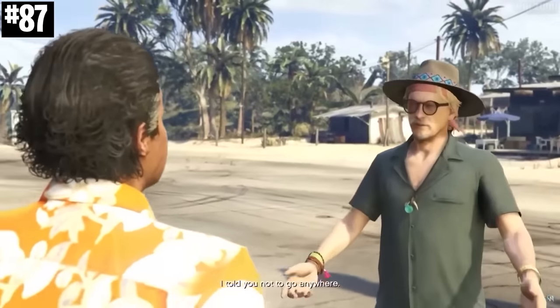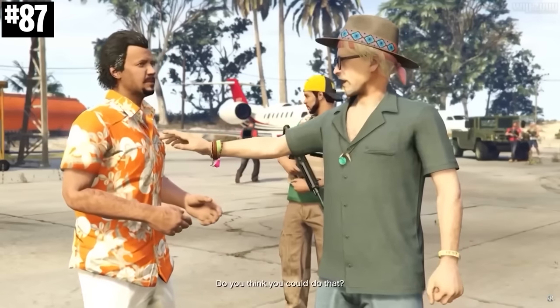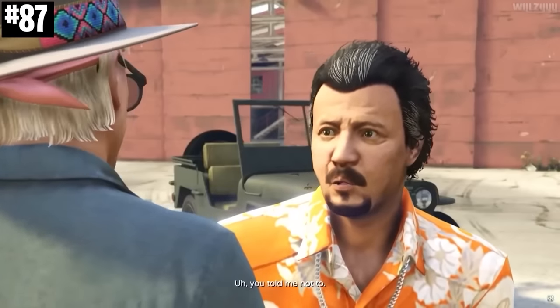El Rubio's right-hand man, Gustavo, is actually a throwback to a character from Vice City named Gonzalez. Not only do they have somewhat similar names, they also wear the exact same shirt. Too bad El Rubio fed him to the Panther.